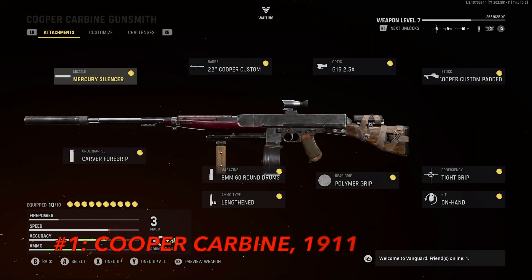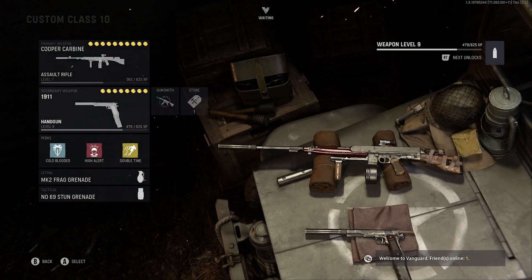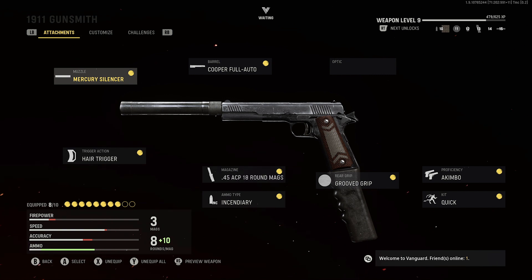And now the number one loadout in Warzone Pacific right now: the Cooper Carbine and the 1911. You only need the Cooper Carbine here because it's the best weapon in the game right now without a doubt. This build performs fantastically from long, medium, and close range. The TTK is extremely quick, there is zero recoil, and the mobility feels like an SMG even though it's an AR. You can unlock it at Tier 15 in the Battle Pass for free. Here's what to use: Mercury Silencer, 22 Cooper Custom barrel, Carver Foregrip, 60-round mag, Lengthened ammo, G16 2.5 optic, Polymer Grip, Cooper Custom Padded stock, Tight Grip perk one, and On Hand perk two.